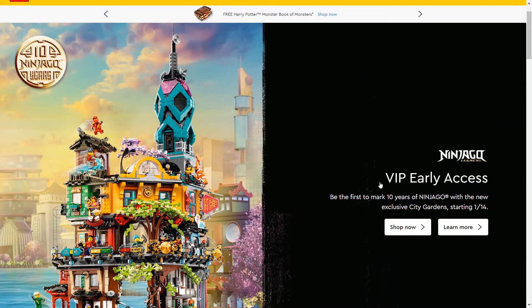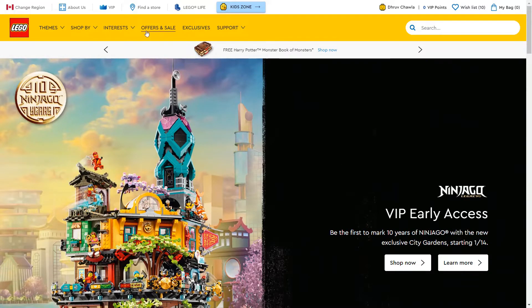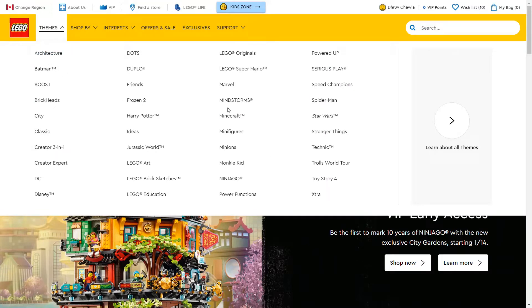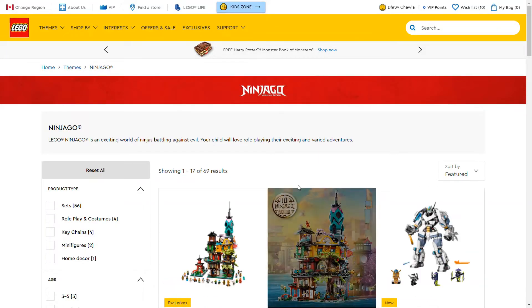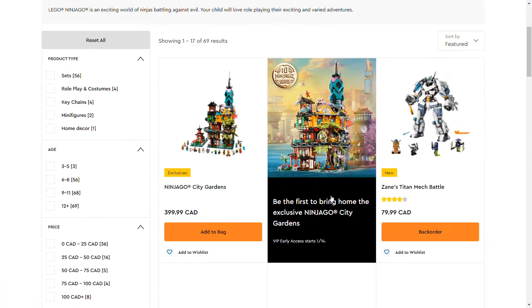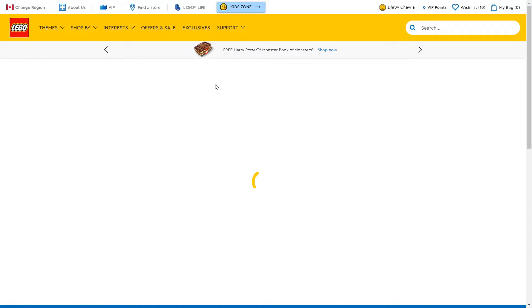It's available for VIP early access, which is nice for the VIPs. Let's get into this in more detail. Ninjago season 14 sets are not out yet and I don't know when season 14 is actually coming out, but let's start getting into more detail.